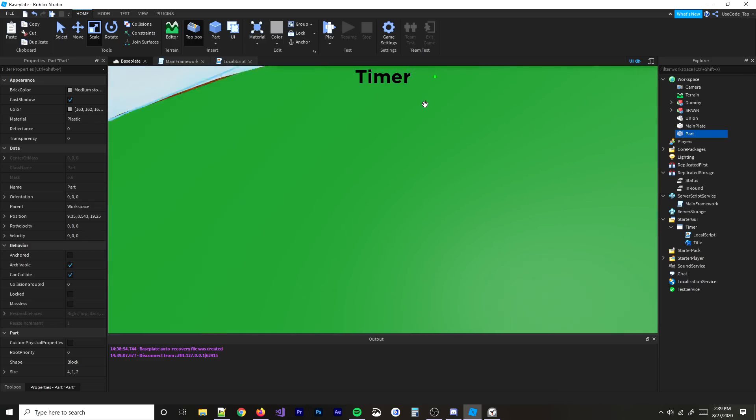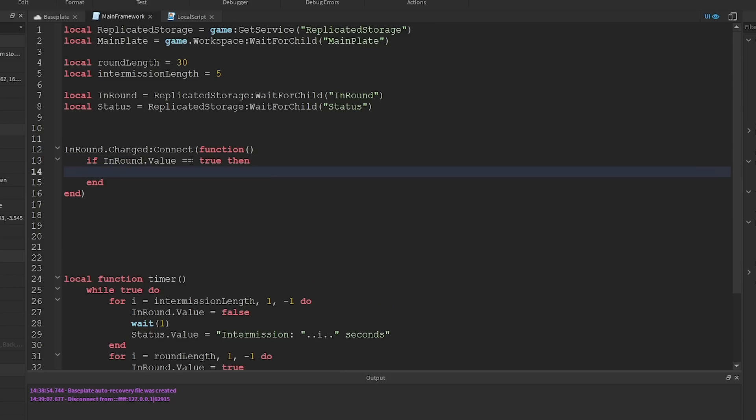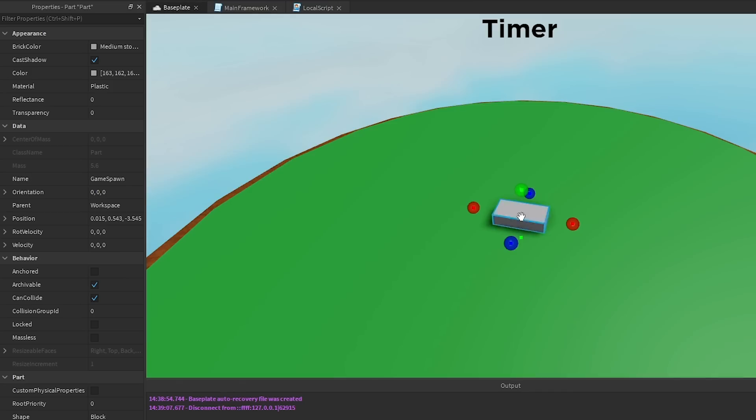We need spawn points inside the arena — just one spawn point for now. Basically I'm checking if the value called 'in round' changes; when it fires I'll know if we're in a round or not by checking if 'in round' equals true or false. If we're in a round I'll start writing players to the map. I'll also make the spawn point invisible, set CanCollide off, anchor it, and set transparency to one.